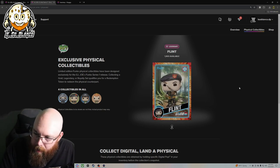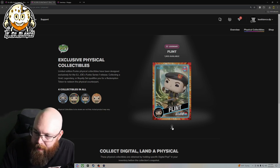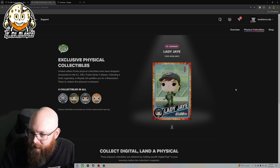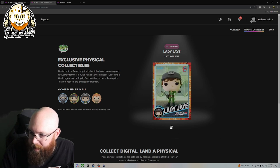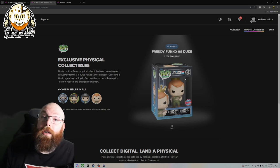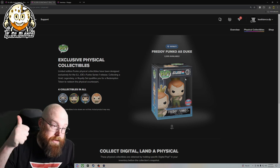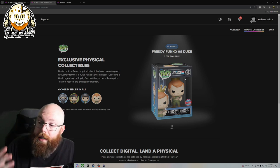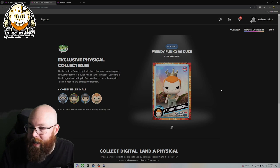Flint's pretty cool. Followed by Lady Jane — she's a badass. Followed by the royalty. So to get the royalty, you have to collect all of the lower tier cards — the commons, the uncommons, rares, and the epics. So you collect all four of the lower tiers to get Freddy Funko as Duke. This one's actually pretty cool. I'm definitely going to get the royalty.